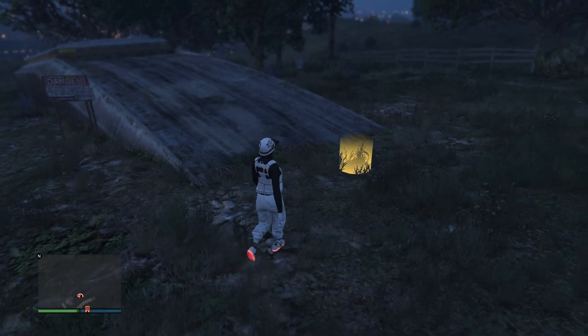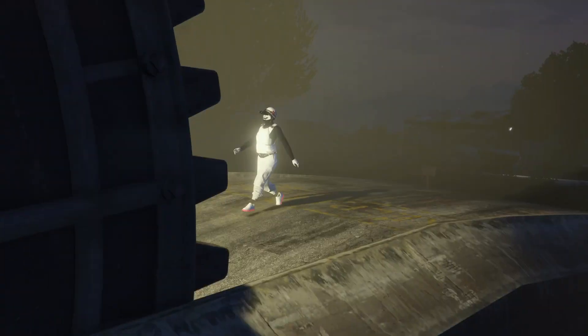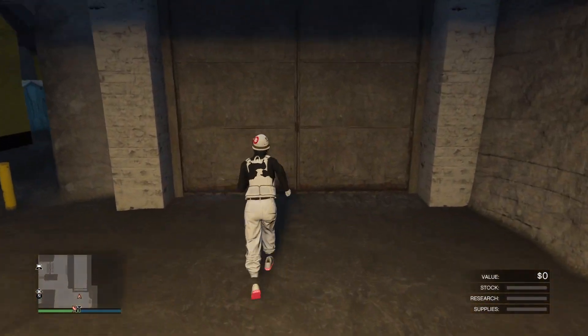First step for this glitch is just walk into your bunker — that's the first step done. Now once you get into your bunker, all you do is just walk back out.